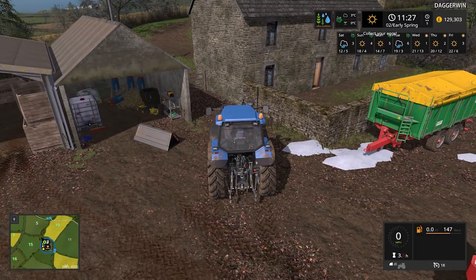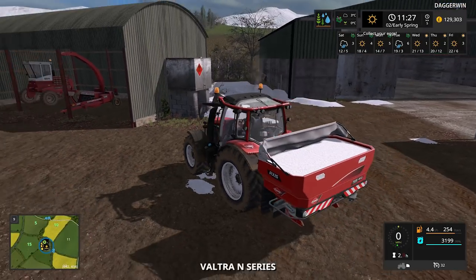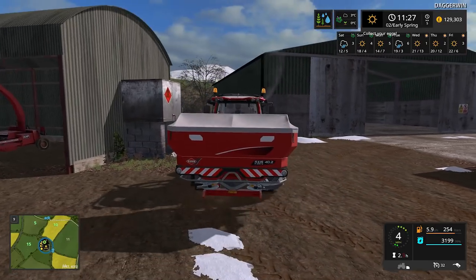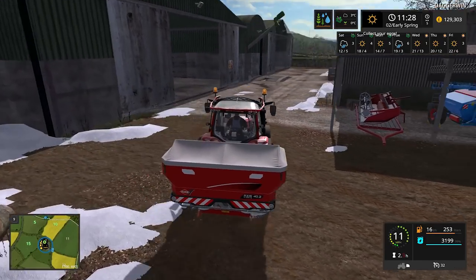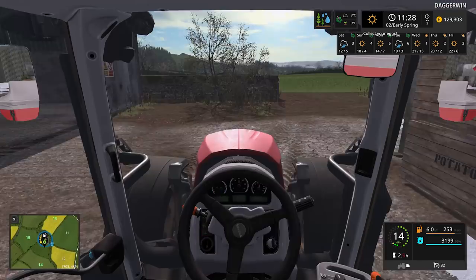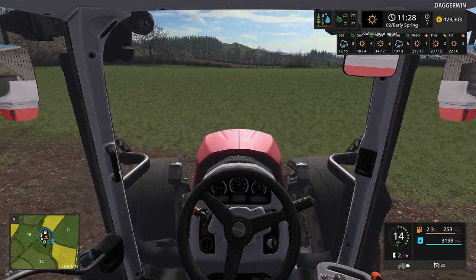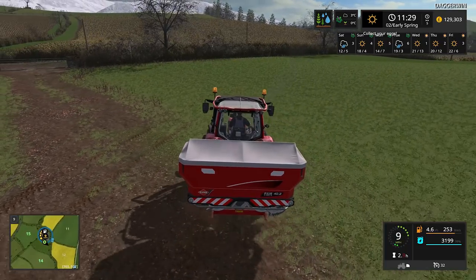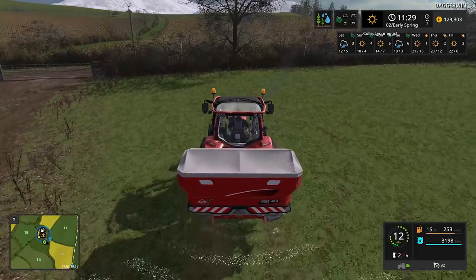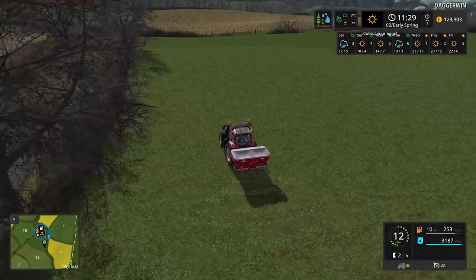So we should park up about there. Let's go and do some fertiliser spreading on the grass. Lift it up — I probably should have lowered it down actually when loading it up, it would have made life much easier. But this is the field we're going to start with. I really don't know how long each fertiliser spreader load is going to last — you'd hope it would be quite some time. It's got quite a wide working width as well, so that really does help us.